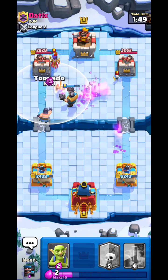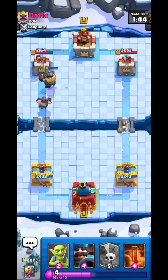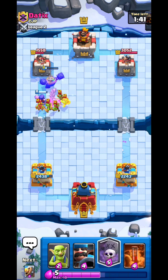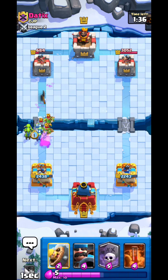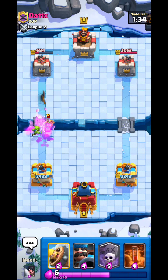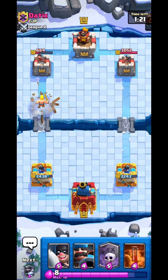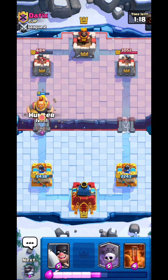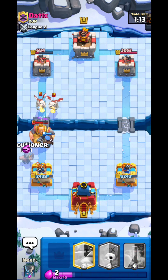Mega Knight shows up and does huge work. I almost accidentally place the Graveyard near my King Tower which would have been so bad, but luckily I make the smart play and don't do that. I go Barbarian Barrel to force out something. Executioner right here lines up and kills the Electro Dragon as well — perfect positioning.